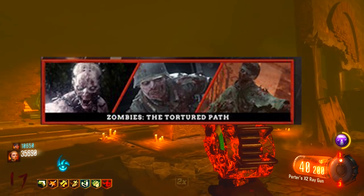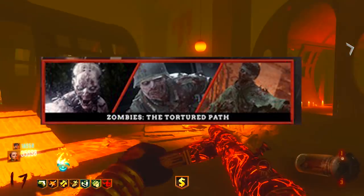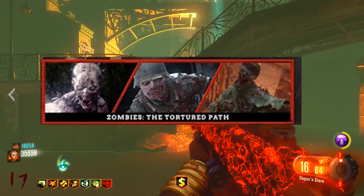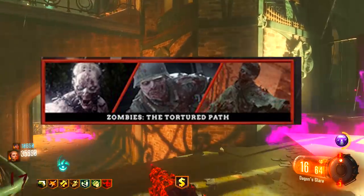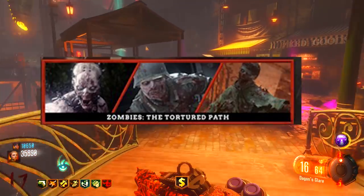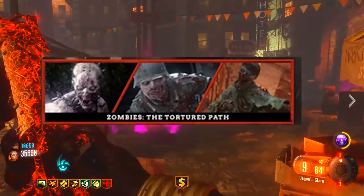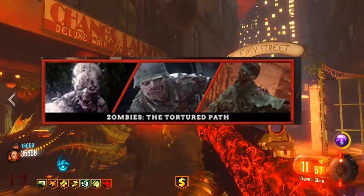I'm not 100% sure what this could mean, because usually in this placeholder we normally have an image of the actual map itself. But it looks like we've just got images from previous maps. This is maybe suggesting it's going to be some kind of Revelations-style map where all different parts of other maps are linked into one, or maybe it's just saying we're going to be playing a storyline that tells us everything about those three previous maps. It's a very weird take on the traditional posters.